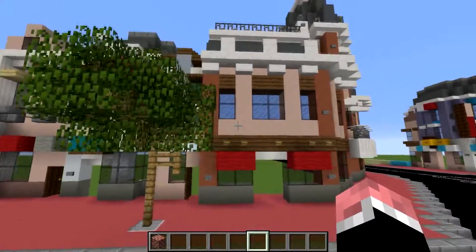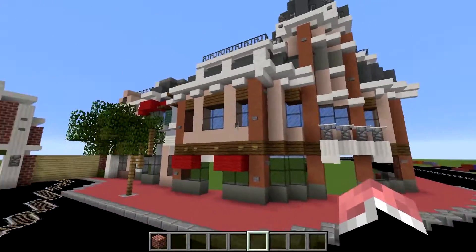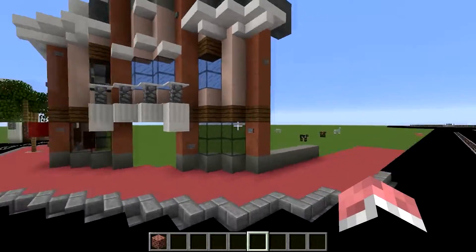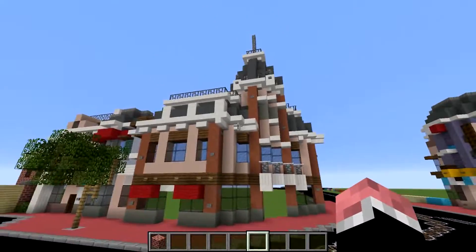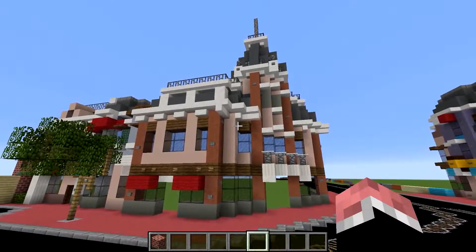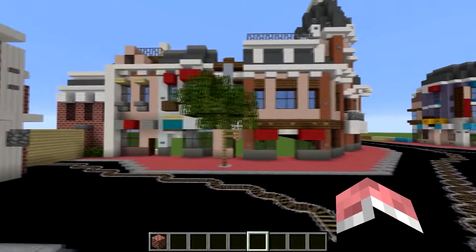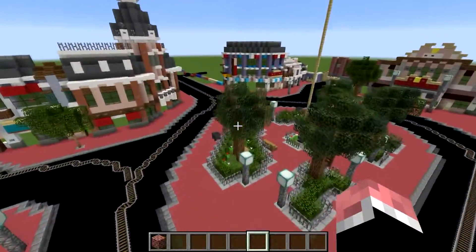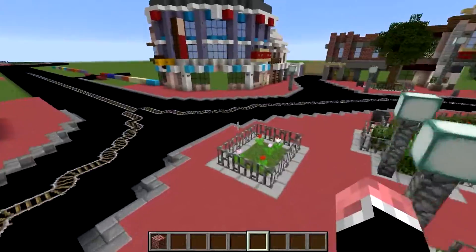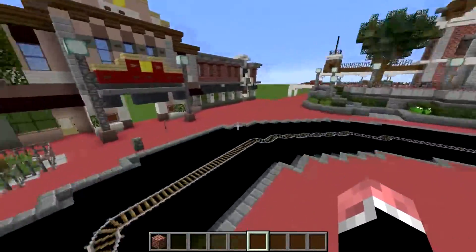I might come back to them and do some more detail. And then here we've got the big emporium building. Not much done on the back side, but we're not going to go over there because it's not done. This side — it's beautiful. And then this tree here. So yeah, we got it all done, and I'm going to detail more stuff here and there as we go.